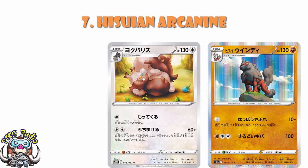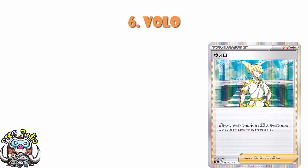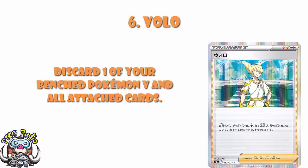In at number 6, we've got Volo, and I know not everyone agrees with me on this one. I really do think Volo is a card that's going to absolutely change games, because what you do is discard one of your bench Pokémon V and all attached cards. This could be just clearing bench space, but a lot of the time this is going to take away an option from your opponent. If my opponent gusts up a damaged Pokémon or my only two-prize Pokémon, Volo means they can't do that — and if you don't lose the game, you win the game, and winning is very much the aim.